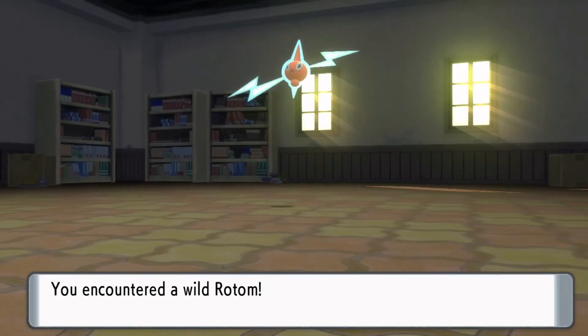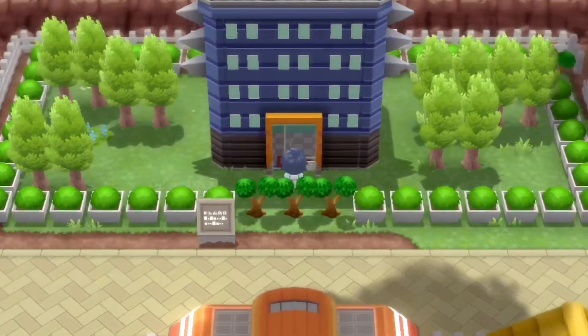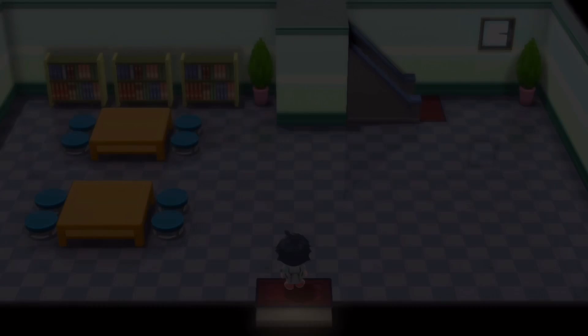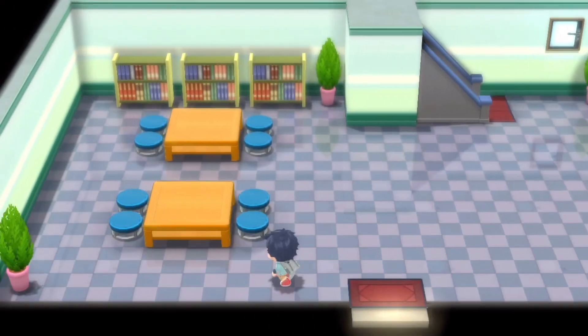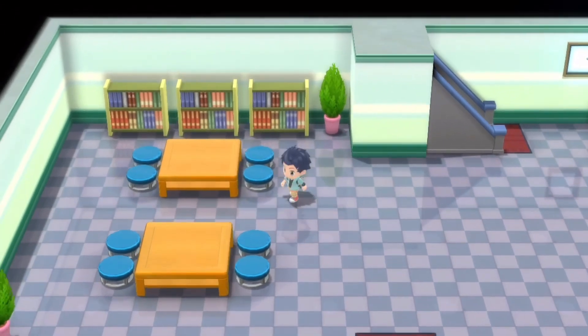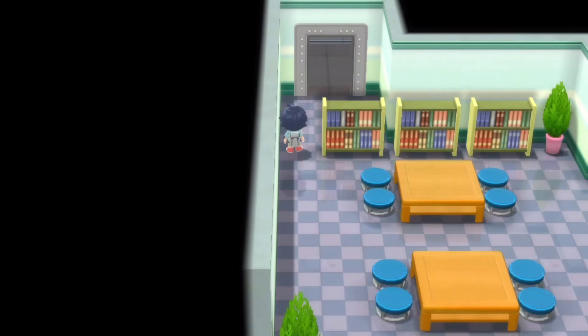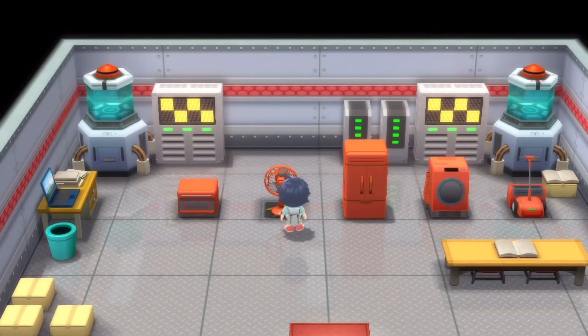After you catch him — and you should catch him — it will say you have picked up the Secret Key. Now in the Team Galactic building, you can go there and over here there's this wall. You press A on it and then use the Secret Key to open that door, and you can talk to these appliances to change Rotom's form. See you all next time, peace out.